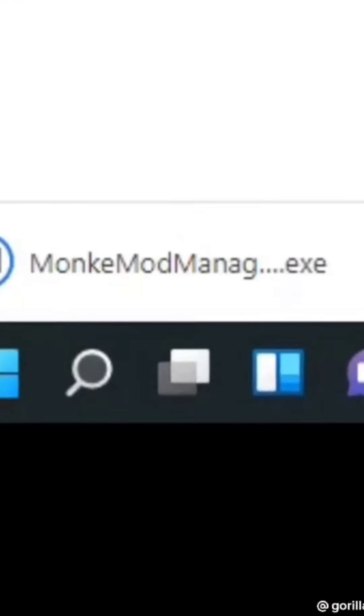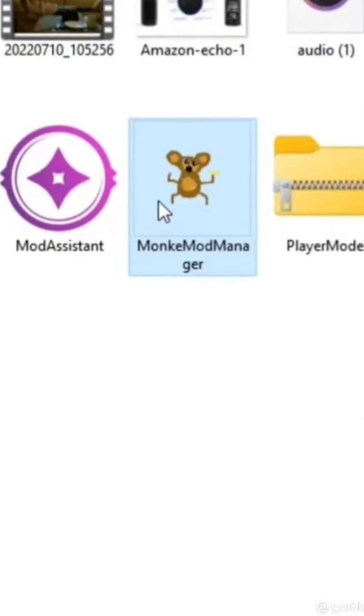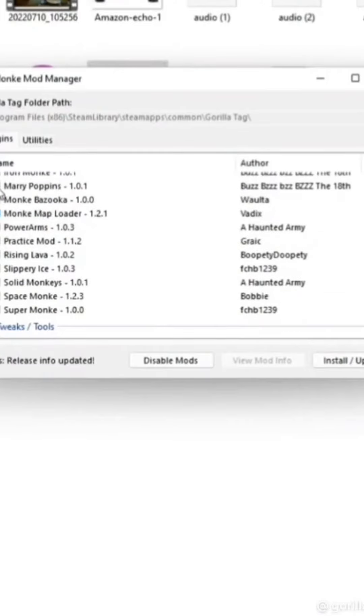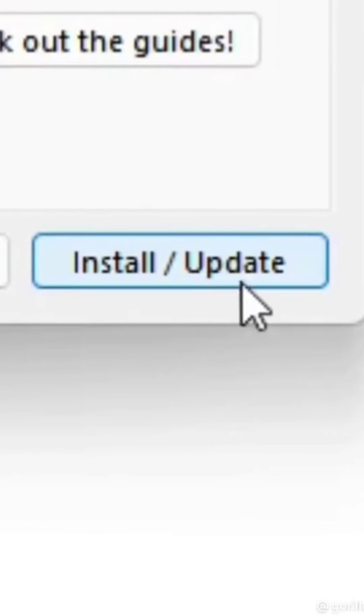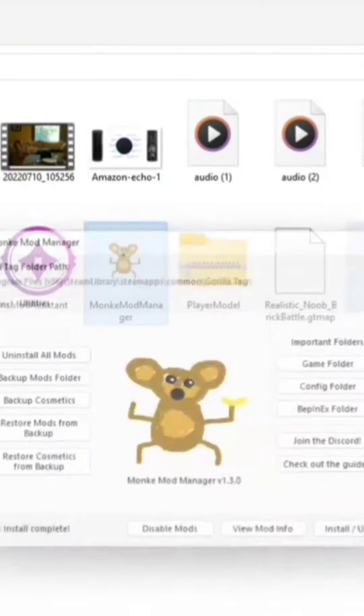Go to the bottom left corner, click the arrow, and then Show in Folder. Click Monkey Mod Manager. Then select some of the mods that you would like to use. Make sure these mods are on. Click Utilities, and then click Install slash Update. You should see everything start to download. Then once it's done installing, you can close Monkey Mod Manager.